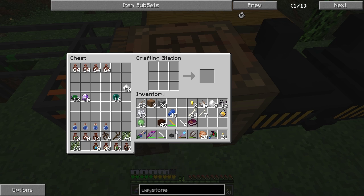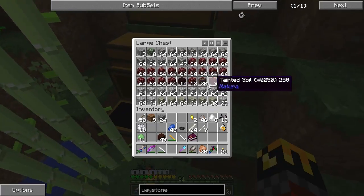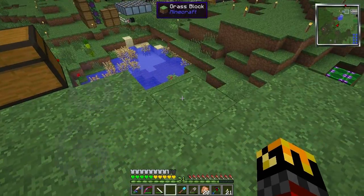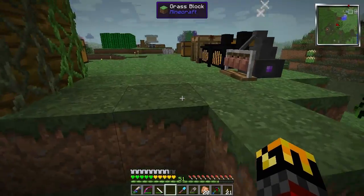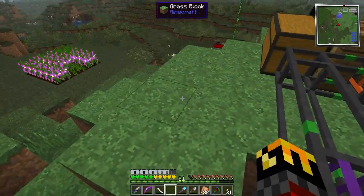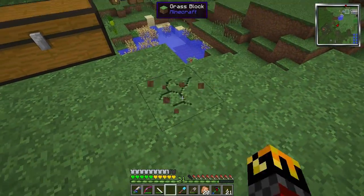The kettle must be set up correctly — firstly a fire must be set under the kettle. I'm going to find some netherrack, and do the traditional setup. I don't really have a good place to make this kettle, I didn't make a big place to build things, and I don't want to put it too close to wood because it'll catch fire. Well, let's just make you there.